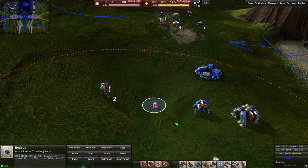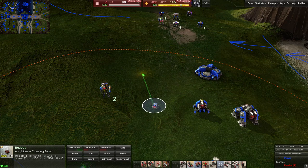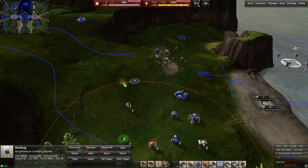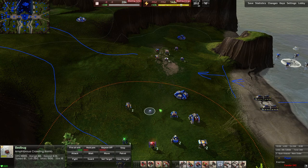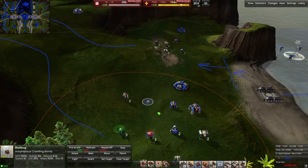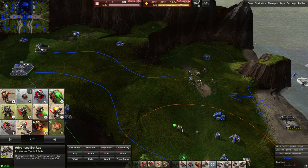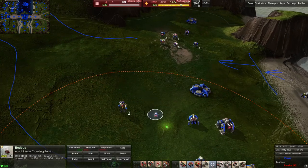Moving along, we have the Bed Bug, which is an amphibious crawling bomb. They've got a cute little sprinting animation as they run around the battlefield. When they get close to an enemy with fire-at-will on, they'll detonate and explode. If destroyed by an enemy, they'll also detonate but for a smaller radius. It's a lot bigger if you self-destruct it, so let's start producing an extra one and we'll come back to this in a little while.